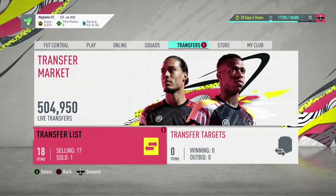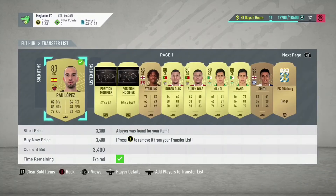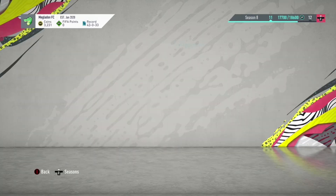I'm going to show you guys my transfer list to see how much profit we made. The 83 Paolo Lopez sold for 3,400 coins, meaning we made mad profit from that. Definitely do these, guys.